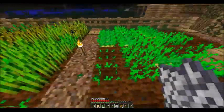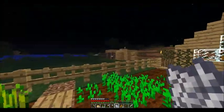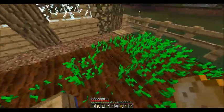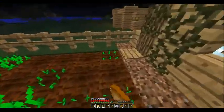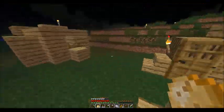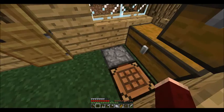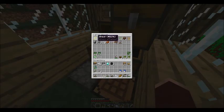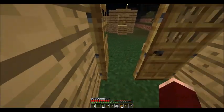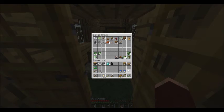Let's see how crops are coming here. We are waiting for zombie villagers — we'll go out hunting them tonight and see if we can bring them back. Over here I have a little shed to protect them so they don't burn up during the day, and I have my potions of weakness and golden apples ready to go as soon as we get one. All right, we can make some potatoes. We won't cook them yet. I'm going to grab some more wheat — last few loaves of bread before we go to potato eating.